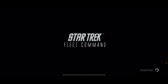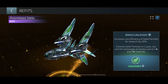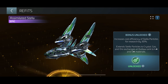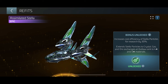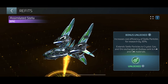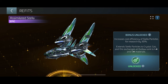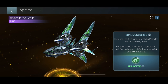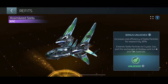If you click on the Assimilated Stella, let's talk about what it does for you. Two things: first, it increases the cost efficiency of Stella particles for research by 30%. When this came out I had already made quite a dent in my research — I'm currently maxed — so that's not as important to me. The second one I want to mainly focus on today is using the Stella particles for turn-ins. It used to be that turn-ins were only three-star, but this extends it to four and five-star.